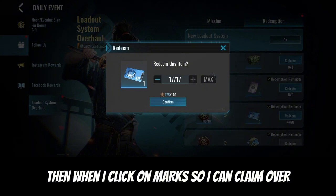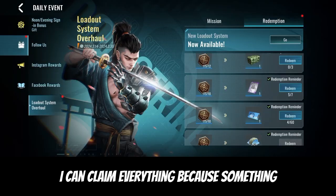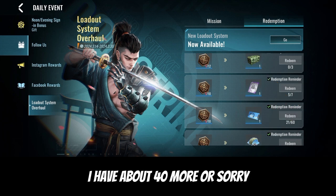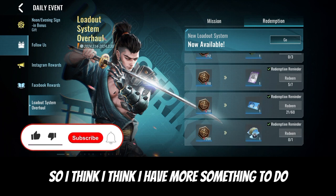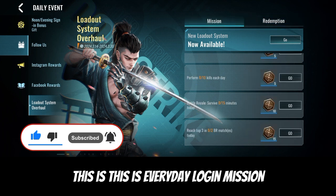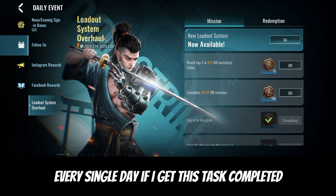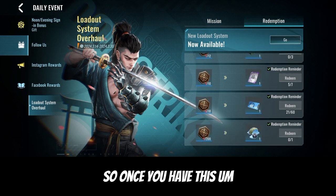Click on Max so you can claim everything. I now have 21 out of 60 claims done, meaning I have about 40 more claims to do. I need to complete this mission every single day - this is the daily login mission. I need to come online and complete these tasks every single day. Once the task is completed, come over here and claim your reward.